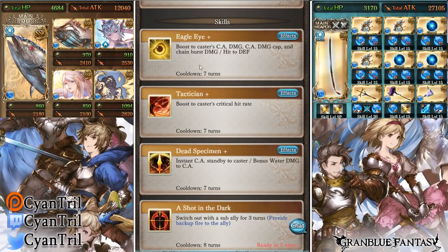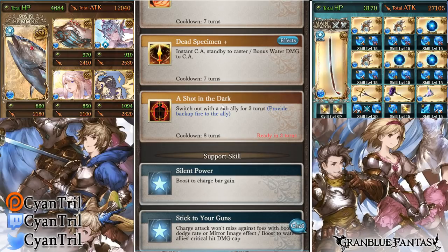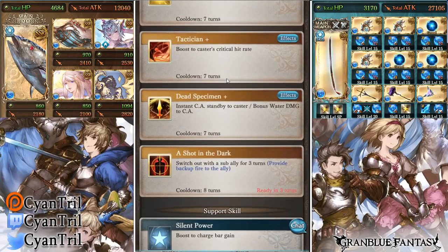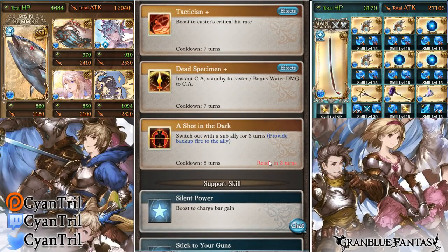Her skill one, skill two — no chains. Neither does her skill three, so all these skills stay the same. What does change is her skill four, Shot in the Dark, which now becomes a recastable skill. It used to be a one-time cast; now you can recast it. It gains a cooldown of eight turns, which is kind of long, but thanks to Silva's OGI she gets to cycle through her skills a lot quicker. It also has a turn startup — ready in three turns — it used to be ready in five turns, so it comes out a lot quicker.